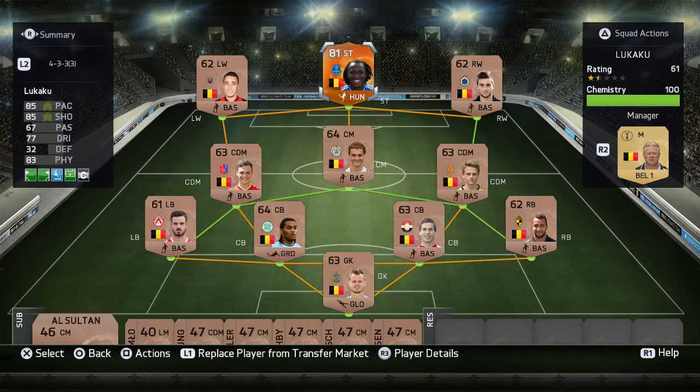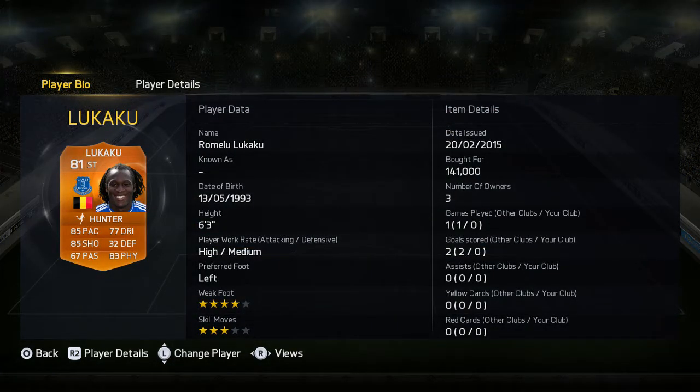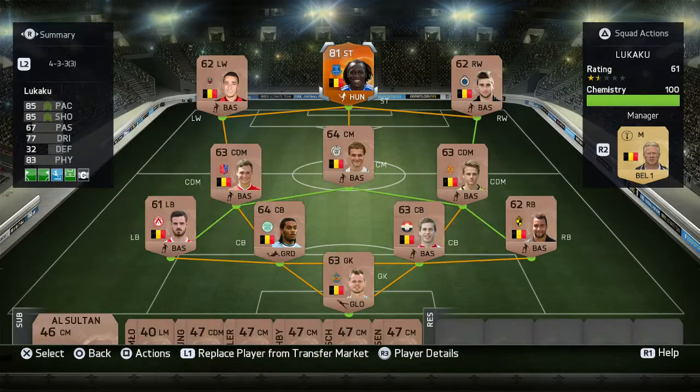I've started with the 4-3-3 formation — 3rd dimension I think — so Lukaku can get lots of crosses in and score loads of goals, which are going to help me out massively when upgrading my team. His instructions are target man and stay central, so he's going to win loads of headers and always be in position.